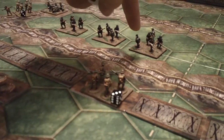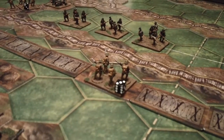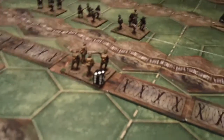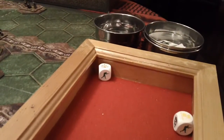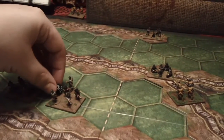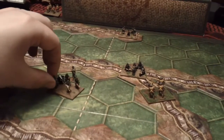First combat is going to be this British unit against this German unit at range 2, so 2 dice — no terrain modifiers for the Germans as they are in the open. And we get a burst and a retreat. So the burst causes one wound and the retreat will push them back, like so.